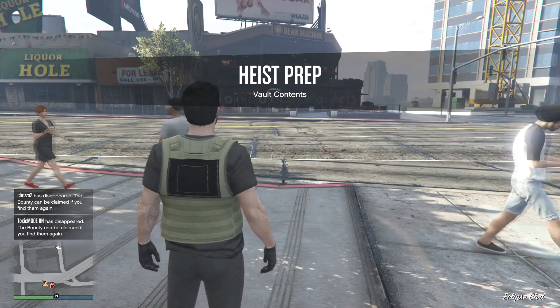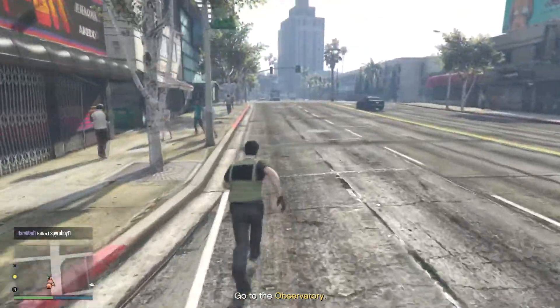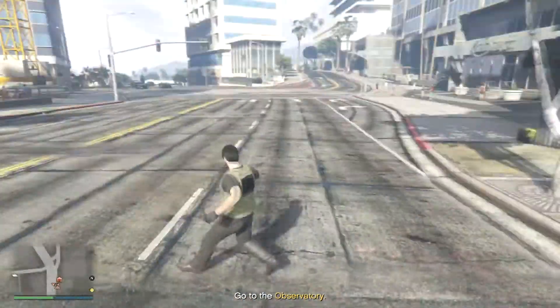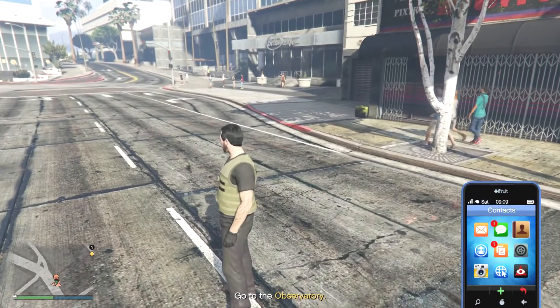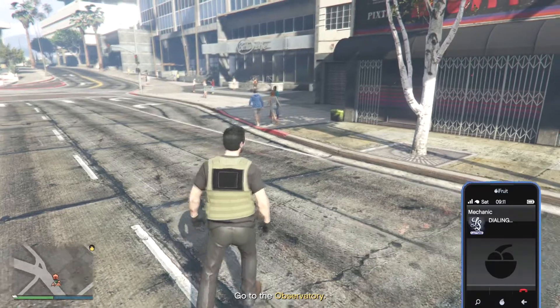First, we need someone with the right login credentials. We're going to go to the observatory — let's go. In fact, we'll call our car in just to make sure we get the right car. We'll call it in from the actual garage.